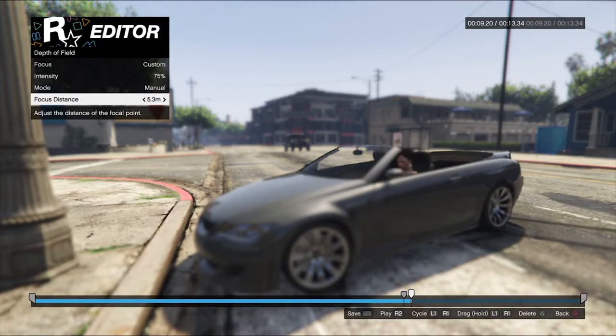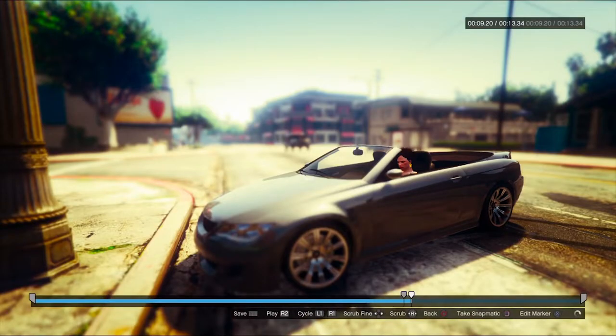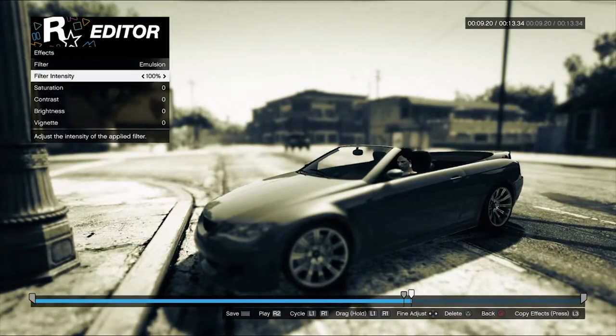The focus distance is where the focus will begin, and the focus intensity dictates how much of that space from there goes in focus. For example, you might want just a person in focus with everything else blurry, so you choose the right intensity. Or you might want everything in focus — just play around with these settings. Then we have effects like filters, intensity, saturation, contrast, and brightness. Use these to find the right look for your shot.